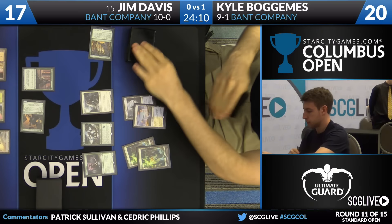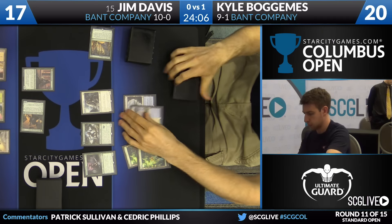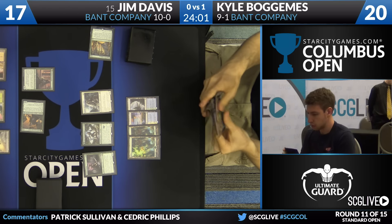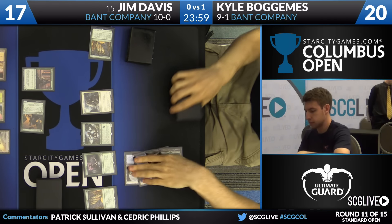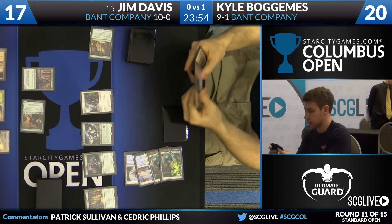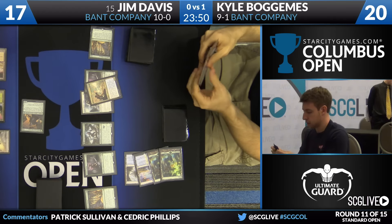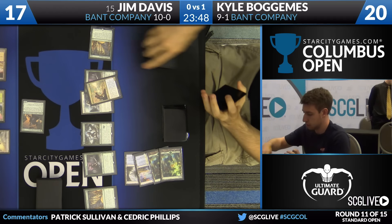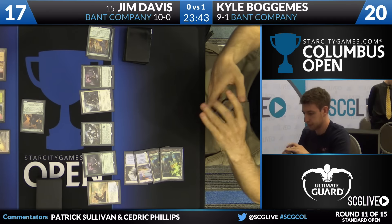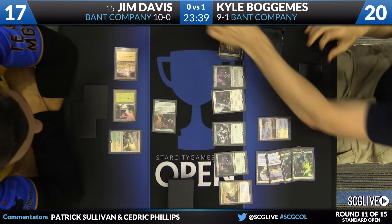But it looks like he's going to play Duskwatch Recruiter — enters the battlefield tapped, pass the turn back. Go over to Kyle Bogomis. Yavimaya Coast is the draw. He also has Prairie Stream in hand and will play a main phase Collected Company. Top 6 — Reflector Mage and Tireless Tracker. We're done here. Kyle will play a land in just a moment and get not one but two clues from the Prairie Stream. He's going to come across with his creatures — attack for 8. Davis down to 9.